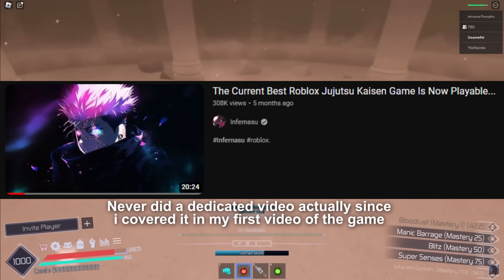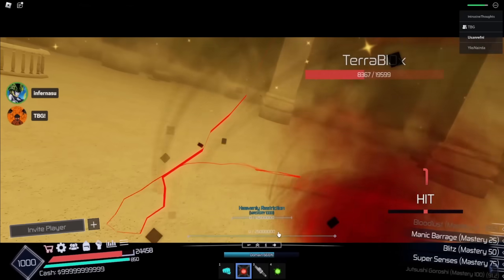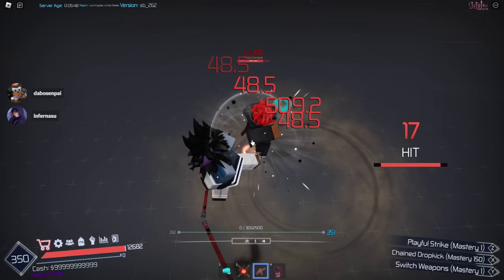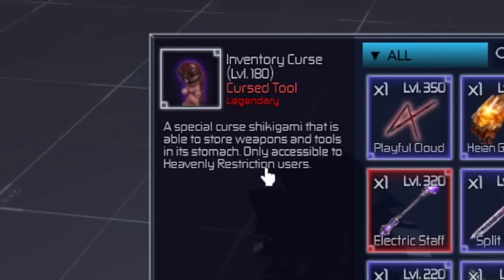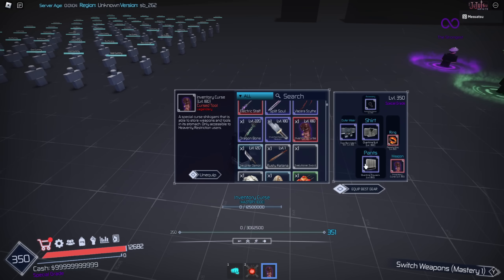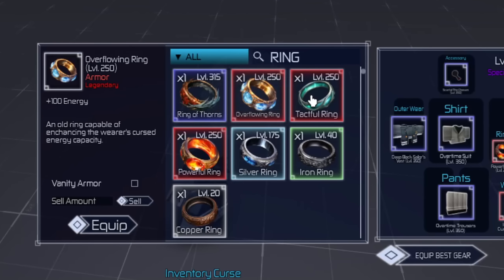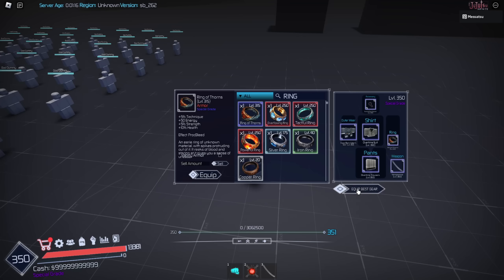I'll talk about that in a different video. This video we're gonna be covering Toji's heavenly restriction. Obviously I did a video of heavenly restriction before, but they changed it — it actually got a lot more new moves. I'd say about like three new moves. And also there's like a heavenly restriction exclusive weapon like the cursed inventory which Toji was using, and you can only use this if you're a heavenly restriction user. They've also added slots for your shirt, outerwear, accessory, and rings — there's a bunch of different rings in the game now that give different stats.